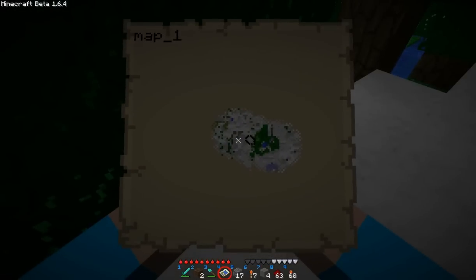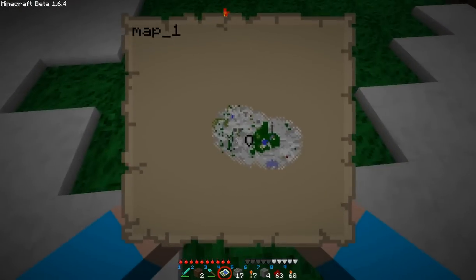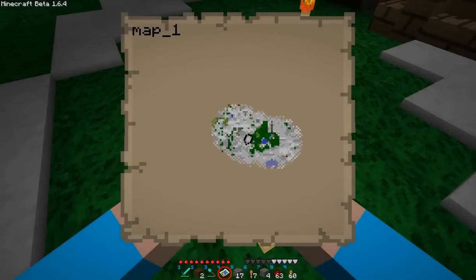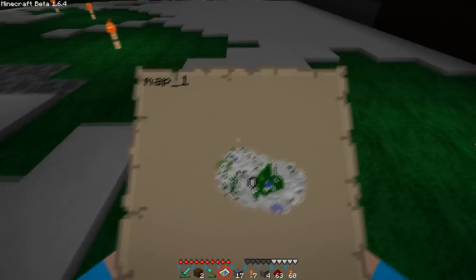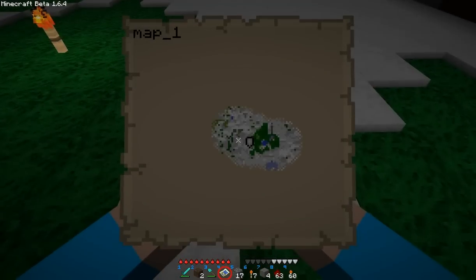Something really strange about this is that it isn't a pixel-by-pixel map. So each square on this map does not correspond to one square on the ground, meaning sometimes fine things will just not show up at all.